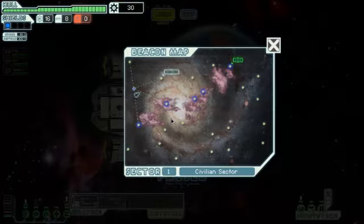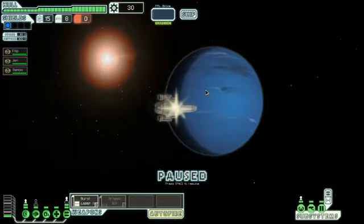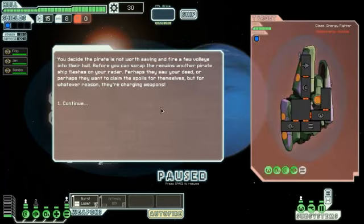We'll just jump. Ooh, distress! You arrive at the distress beacon near a small asteroid belt, and find a ship with pirate markings partially crushed between two large rocks. It must have been illegally mining the belt without proper equipment.